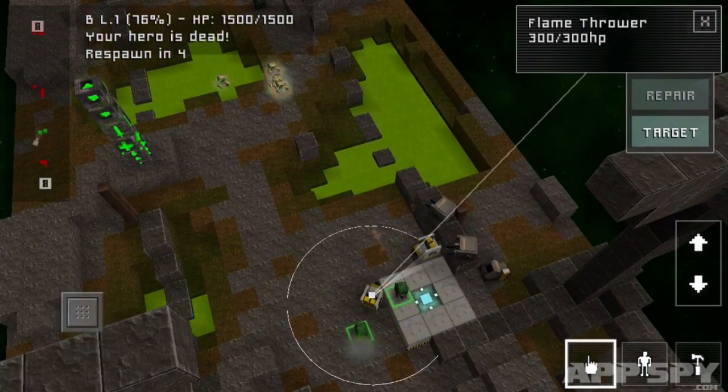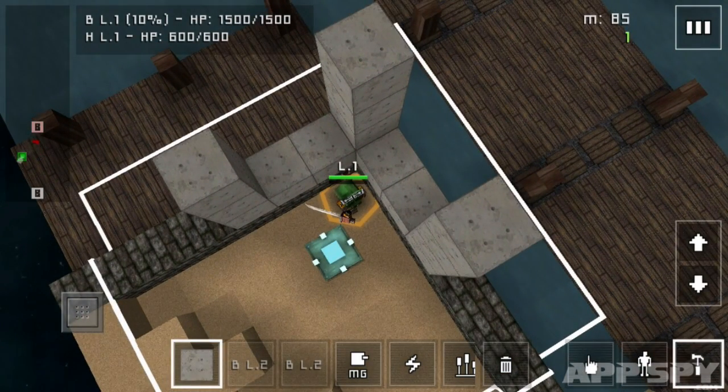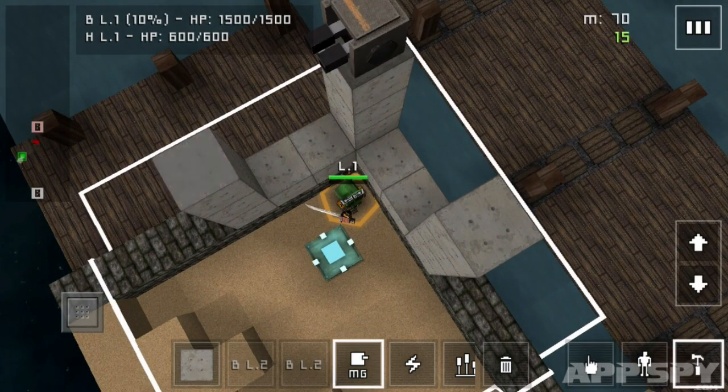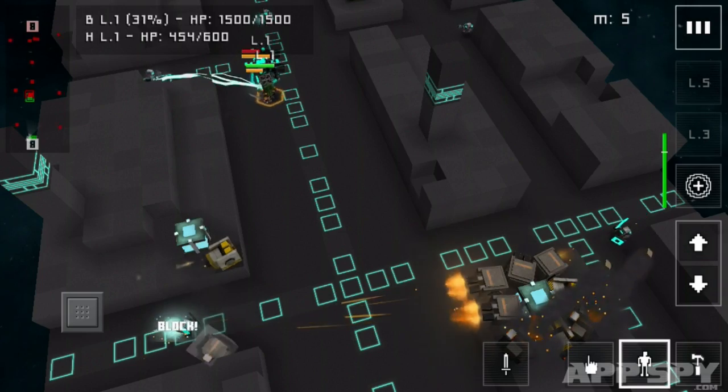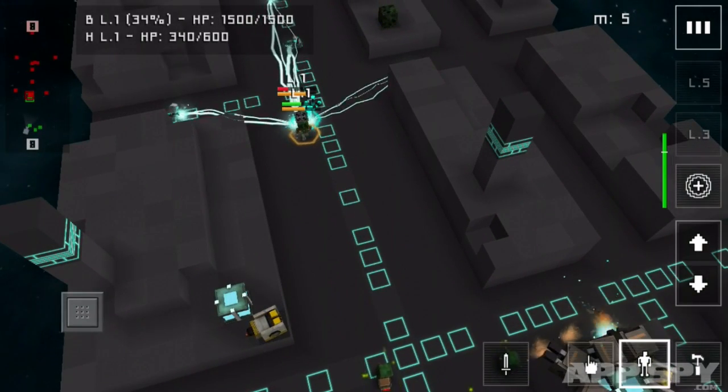The most important tactical element in Block Fortress War is managing the nodes that are dotted around the map. Securing these with your hero allows you to fortify the areas by building various armaments and generating buffs. However, if one of these nodes is lost, you also forfeit the resources you've spent on it.